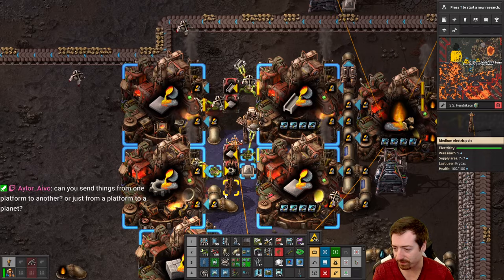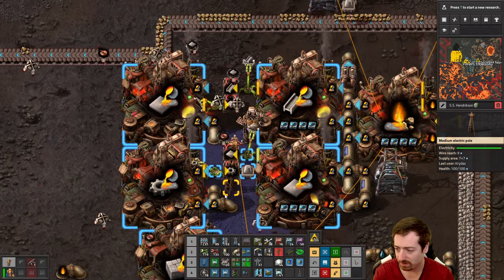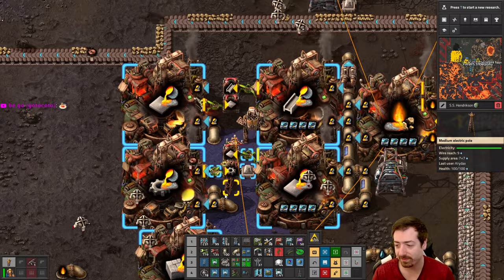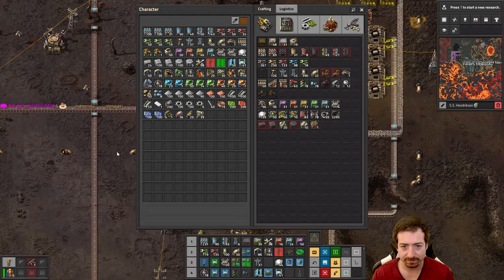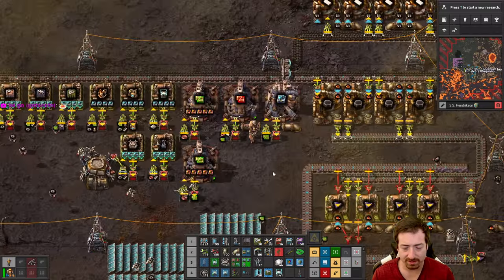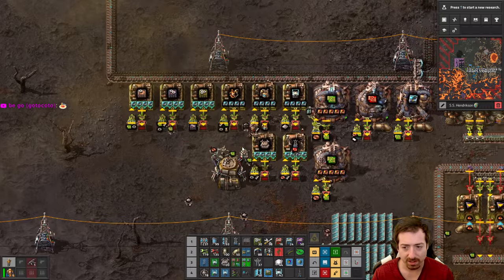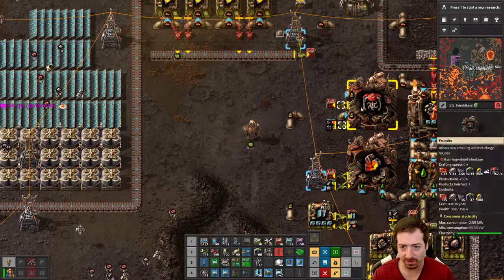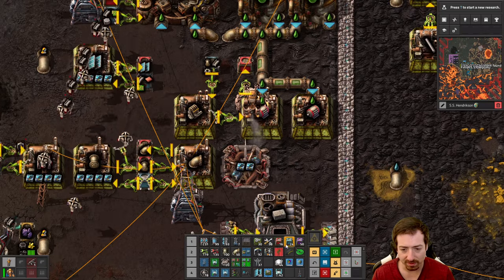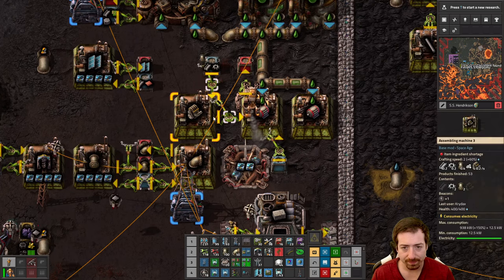You cannot send things from a platform to a platform — there's only platform to planet and planet to platform. Sushi belts — yeah, you could totally do sushi belts on a space platform, that would certainly work. I'm feeling good about this — this is a good beginning for our Vulcanus base. I think we're kind of self-sufficient now. We do need more tungsten mining, but the drills are waiting on engines which are waiting on green circuits. Let's speed that up a little bit.